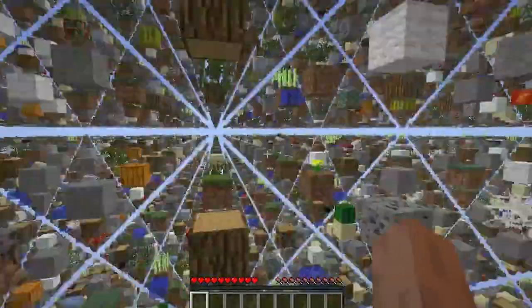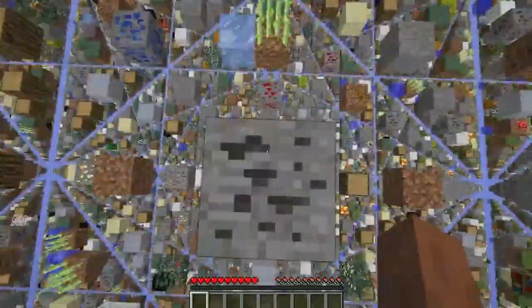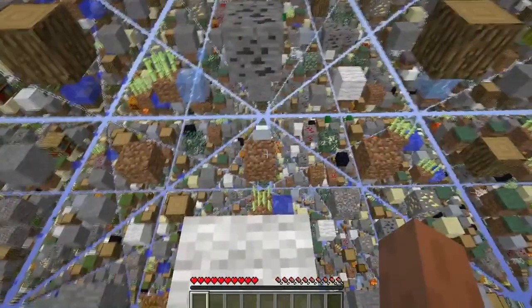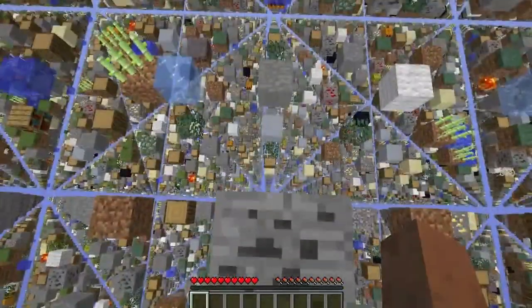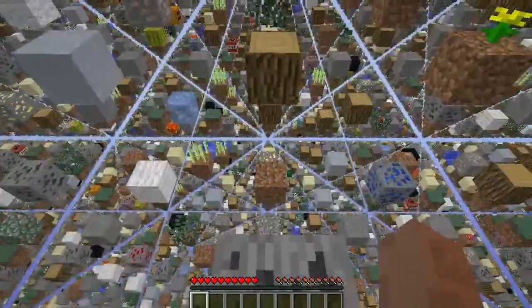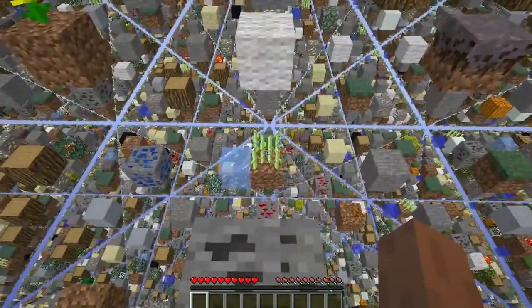Alright, so this is a map by Sethbling. This is a pretty freaky map — you have to jump over blocks and gather the most common items, like wood, stone, and stuff, so you could start out. And that over there is the void, so if you're falling, you're gonna keep falling and eventually die. So yeah, that's the life of SkyGrid.